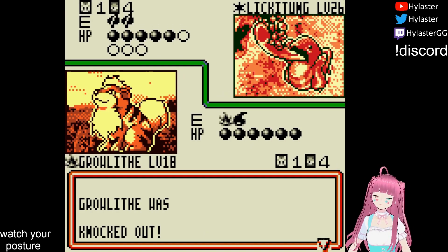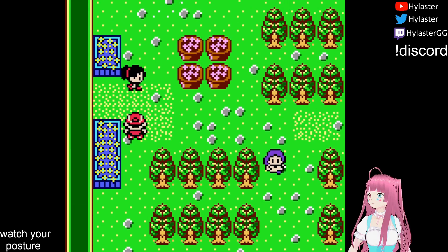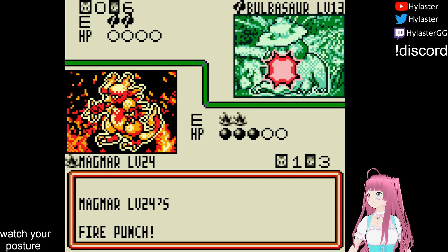Due to our limited pool of basics, we struggle to beat Kristen's Lickitung. I eventually give up and go to other trainers to build my collection. When we head back, a lucky Magmar start cleans house. The Club Leader Nikki also goes down in flames.